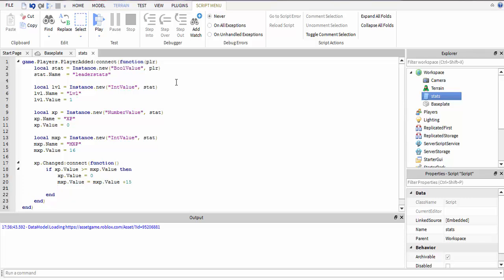MXP — and then you can add how much you want. So when you level up, the amount that it takes to level up goes up, and then you just add one. Okay, and I guess that's it for now.